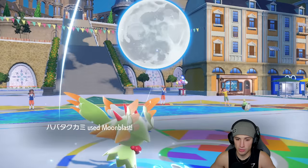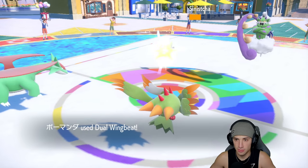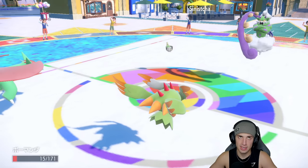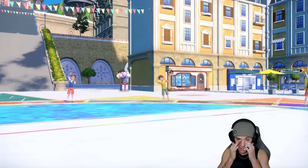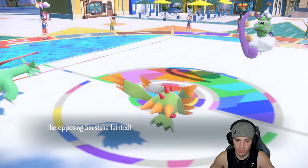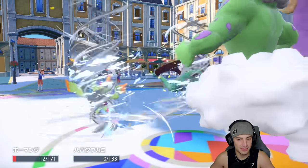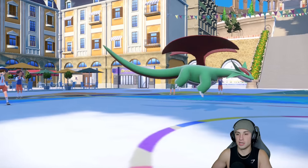Chi-Yu withdraws and Sinistcha comes out. I can hit it with a Dual Wingbeat - you get no value out of Hospitality and Sinistcha just dies. He's going to take some rocky damage, and on top of that Bleakwind Storm probably puts a double KO onto us unless it misses an attack - can you miss one Bleakwind Storm please? Salamence dodges it - I'm cool with that.